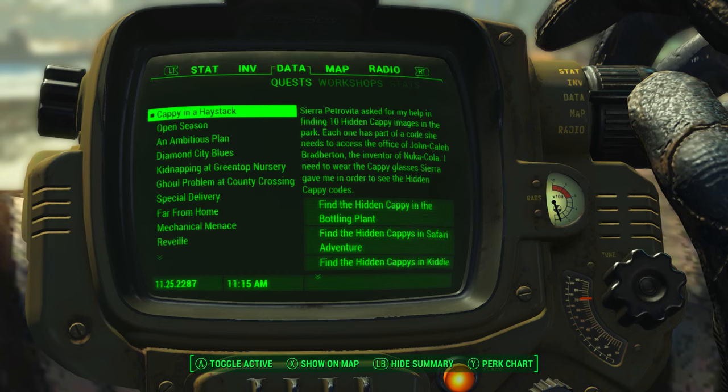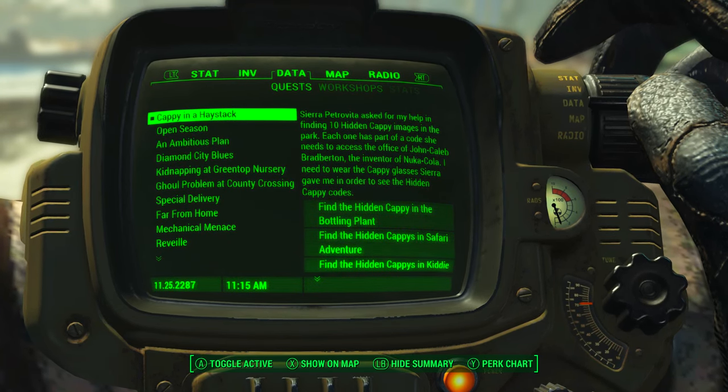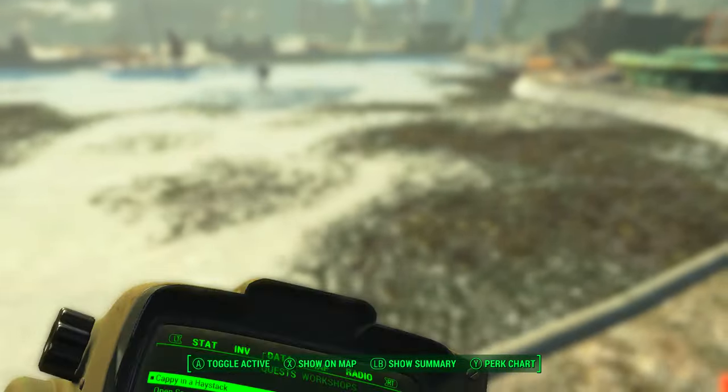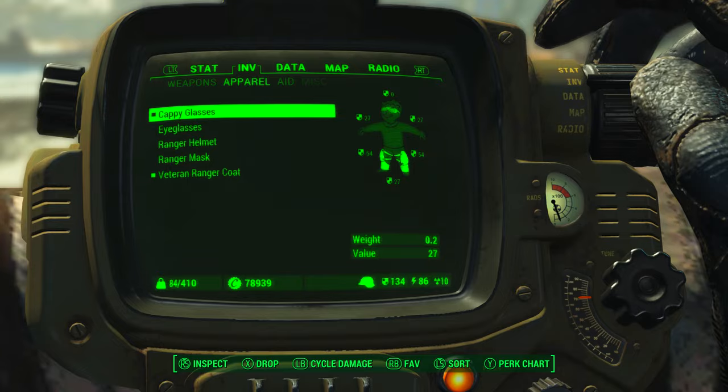You're going to get the Cappy in the Haystack quest once you find Sierra Petrovita on the street in Nuka Town, USA. You'll talk to her and she'll give you this quest. The first thing you do is put on the Cappy glasses and you're on your way.